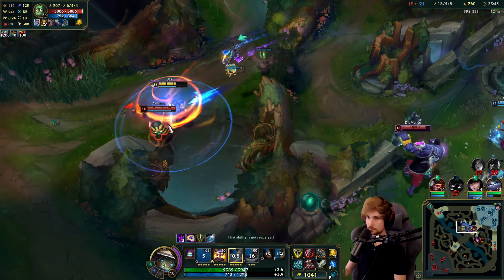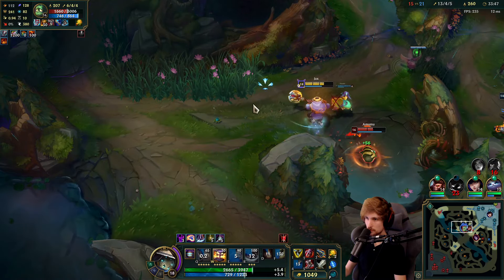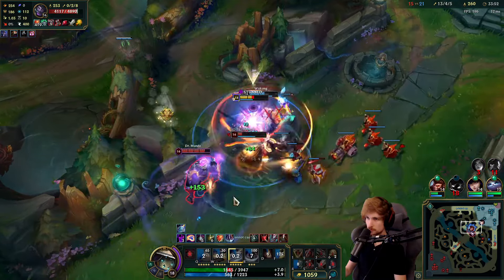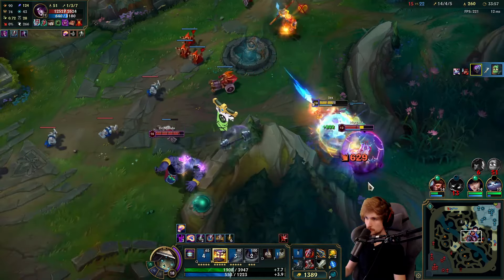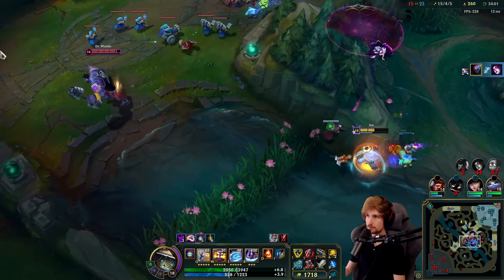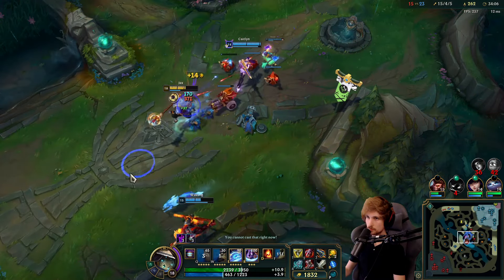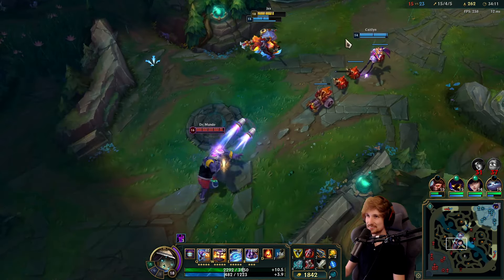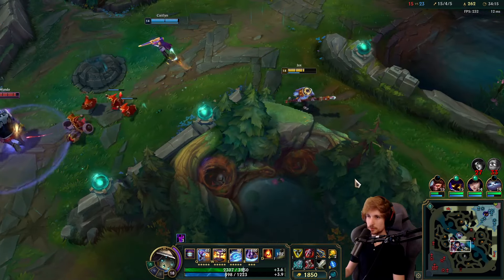We actually end up here. He's down for sure. Very good — still good ultimate. Unfortunately Yuumi attaches to my AD carry again. I'm always happy with Yuumi, but I have no Yuumi this game.